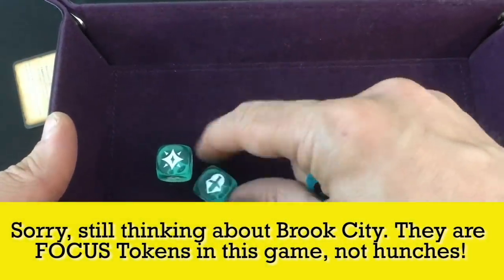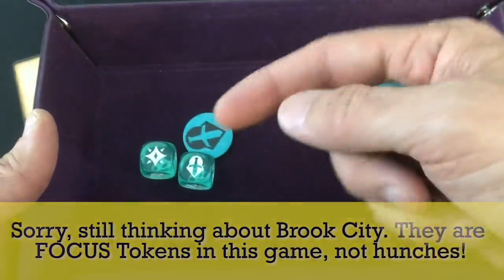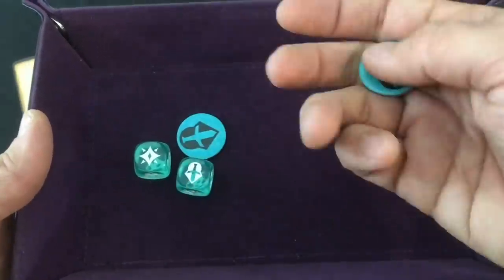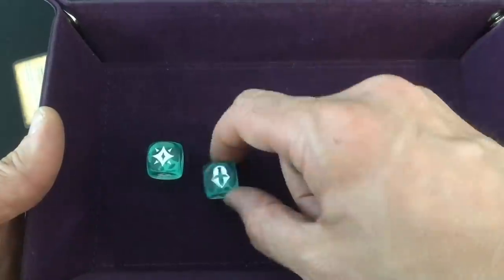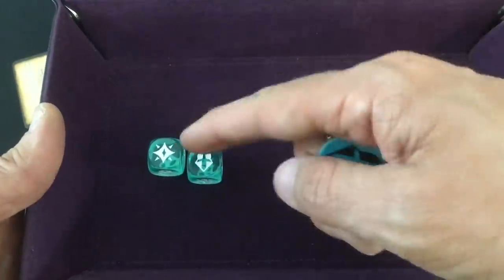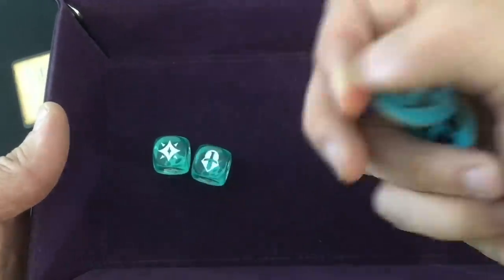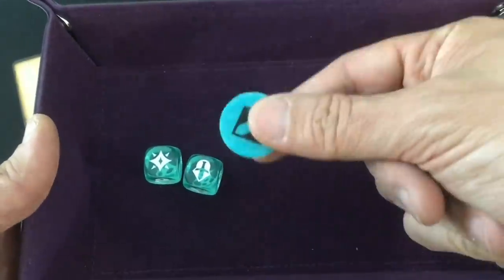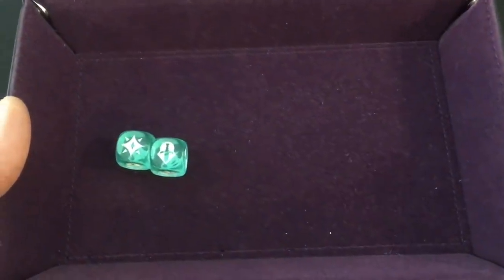Hunches are the only complicated part. For each hunch result, if you have a hunch token you can spend it to turn that into a success. For each hunch you don't convert, you gain a hunch token at end of turn. So you could have one success, or spend a hunch to make it two. You gain hunches and spend hunches — it's a nice way to mitigate your luck in the game.